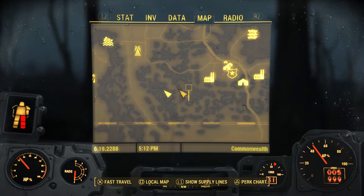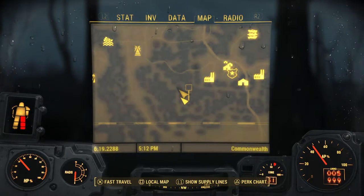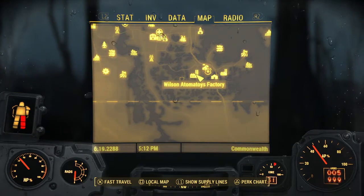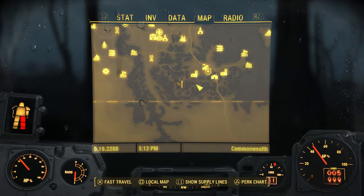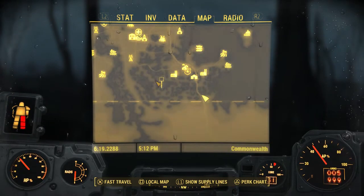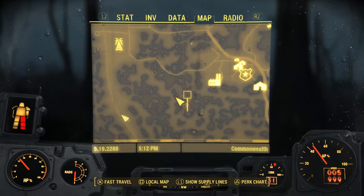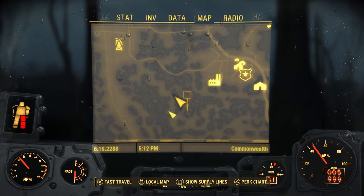The final mirelurk queen on our list is a little bit obscure. It's directly southeast of the Gunners Plaza, southwest of the Wilson Atomatoys Factory. If you're watching, there's a power relay area over here — you just go west, a little more to the west. If you've done the main storyline — I did it with the Minutemen — there's a checkpoint right about there.